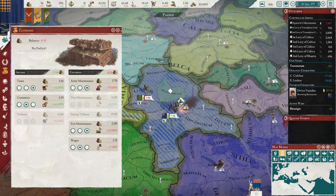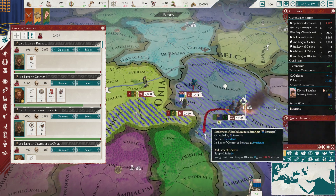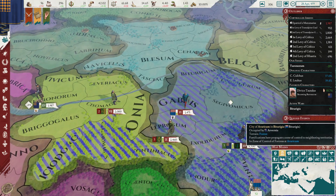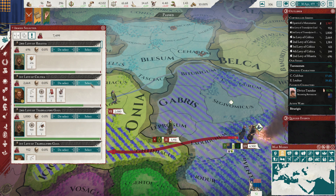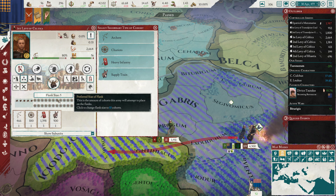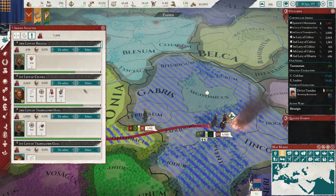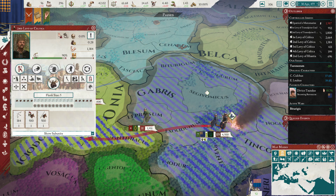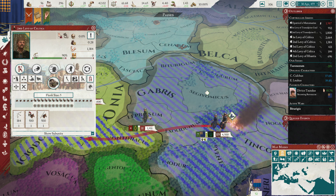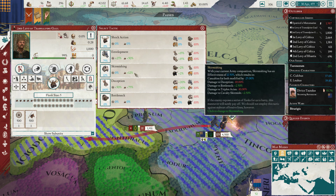I'm going to shoot up our fort maintenance to help with that. Now we're going to lose this and they are officially back up to decent strength here. Let's make sure you guys have chariots in front - although heavy infantry in front might be good. Heavy infantry in front and be in bottleneck. Maybe cavalry in front. You, chariots in front. Deception.